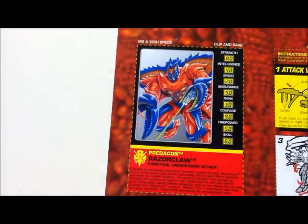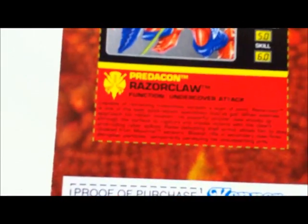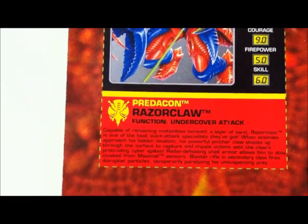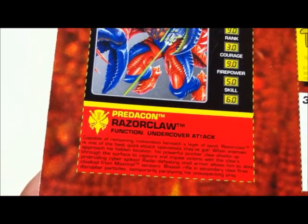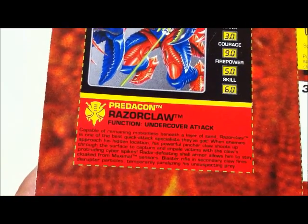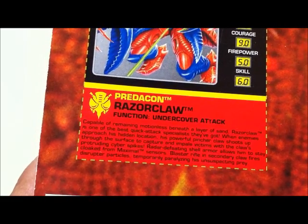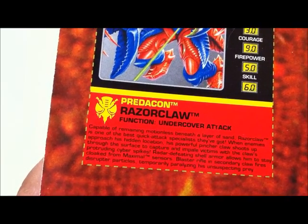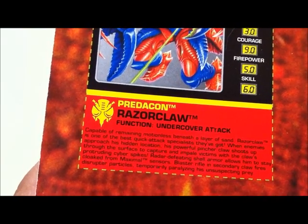It also gives you this card with its tech specs and profile. This is something they need to bring back properly in newer toys — a proper profile. The new Ironhide and Megatron ones from Dark of the Moon had absolutely zilch. So what does this guy say? He is capable of remaining motionless beneath a layer of sand. Razorclaw is one of the best quick attack specialists they've got. When enemies approach his hidden location, his powerful Pincer Claw shoots up through the surface to capture and impale victims with the claws' protruding cyber spikes. Radar-defeating shell armor allows him to stay cloaked from Maximal sensors. His blaster rifle in the secondary claw fires disruptor particles, temporarily paralyzing his unsuspecting prey.